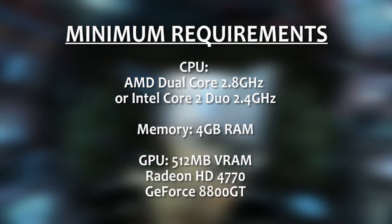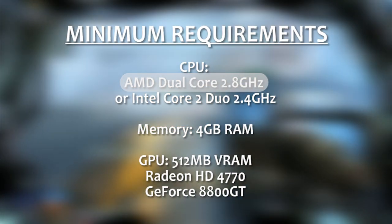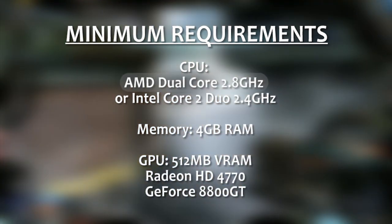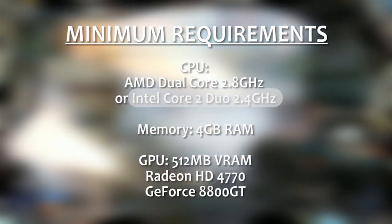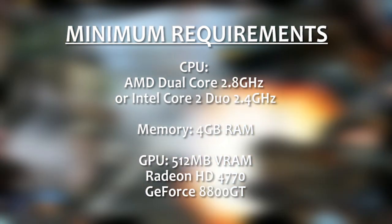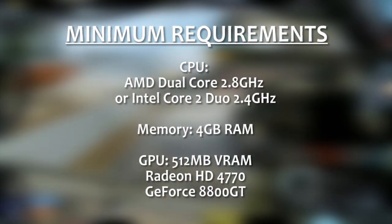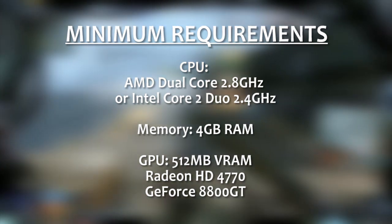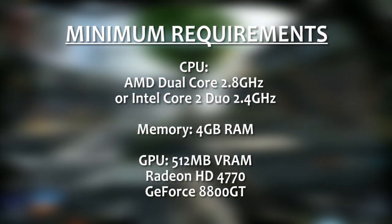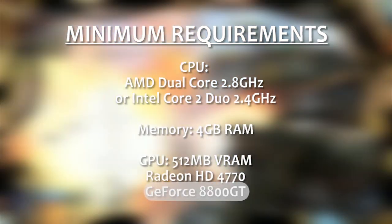The minimum requirements for Titanfall on PC are surprisingly reasonable. According to Titanfall developer Respawn Entertainment, an AMD processor will need to be at least a dual-core clocking in around 2.8GHz. With an Intel machine, you can get by with a Core 2 Duo at 2.4GHz. You can squeak by with 4GB of RAM, and your video card will need at least 512MB of video RAM, something like a Radeon HD 4770 or a GeForce 8800GT.